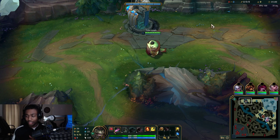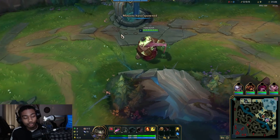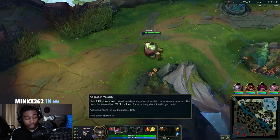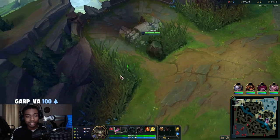So like usual guys, if you enjoy make sure to smash the like, comment, subscribe. Those are the runes we took: Grasp, Demolish, Bone Plating, Revitalize, Biscuits, Approach Velocity. Those are the rune stats there, and in this lane we're playing against Scion — pretty medium difficulty matchup.